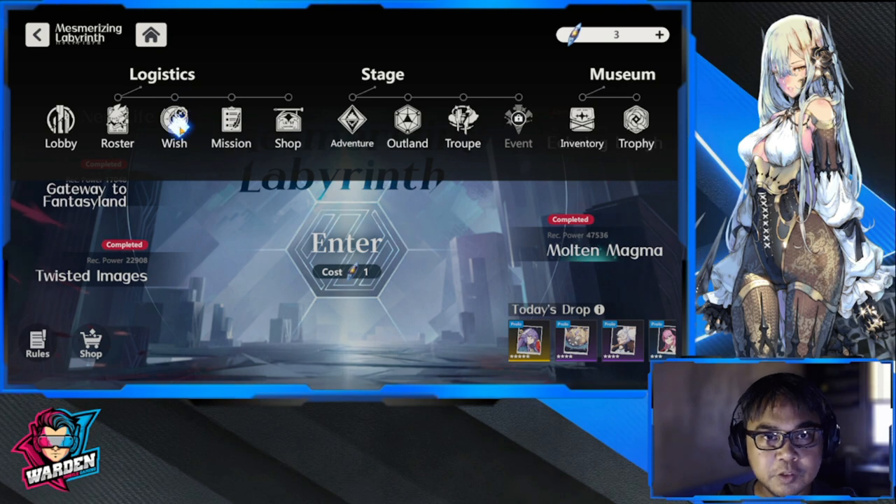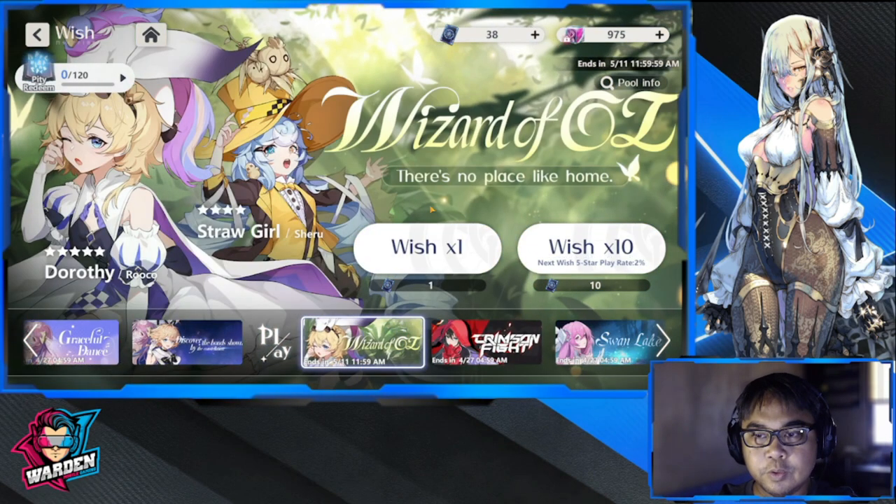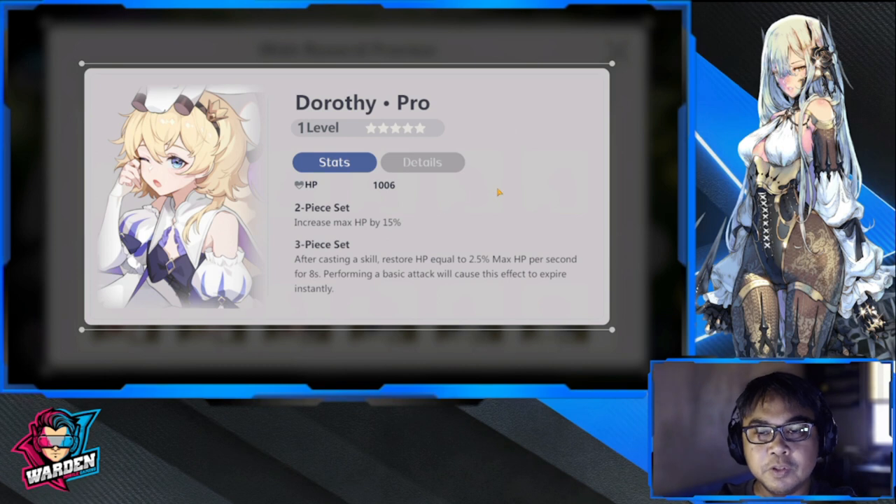Going back to the wish area and the pool — for Straw Girl, I don't think you need to pull for this banner if you're only after Struggle. But for Dorothy, this is one of the plays I warned you guys about. The two-piece set increases max XP by 15%, which is good. For the three-piece set, after casting a skill...